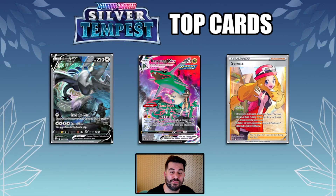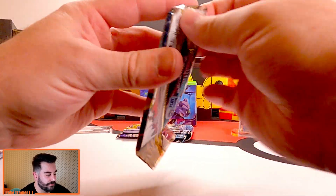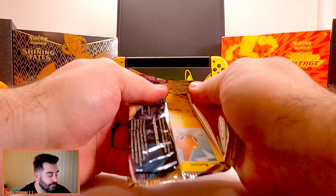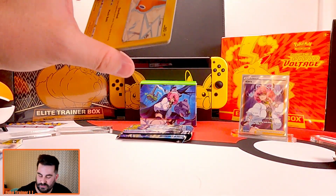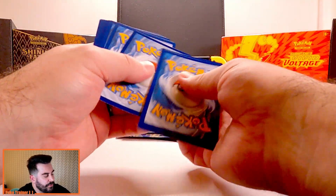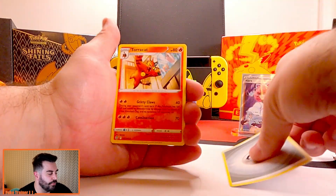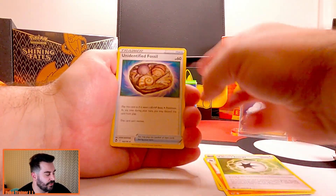We've got our top cards for Silver Tempest. We have actually pulled that Lugia on the channel guys, so go take a look at the video — if you haven't seen it, it's fantastic. We are still looking for Serena, and we are still looking for that Rayquaza VMAX guys. Would love to pull that Rayquaza. The Lugia that we did pull was a fantastic video, but it was very, very off-centered. Such a bummer. But I mean, still a beautiful card. We've got to go back the old school way. This looks so weird with the yellow borders now — it's so odd. I like the Silver. Bring me the Silver.